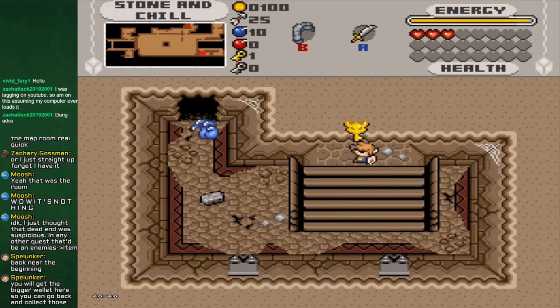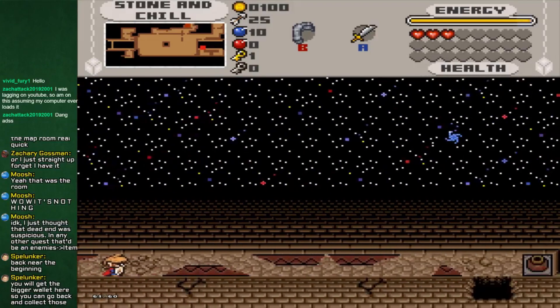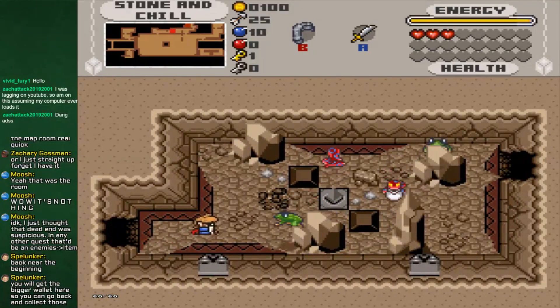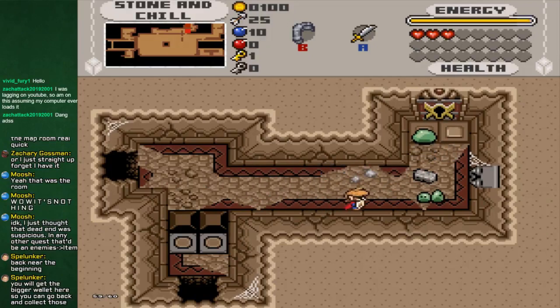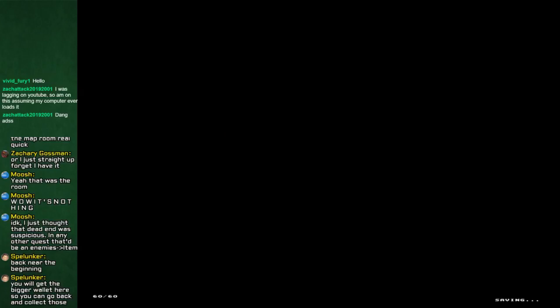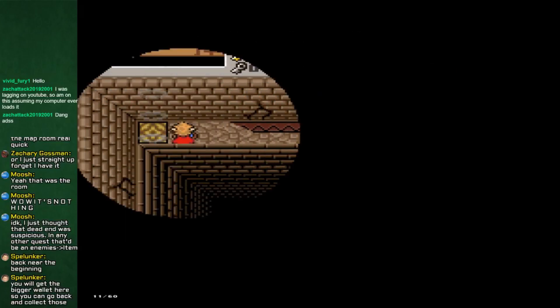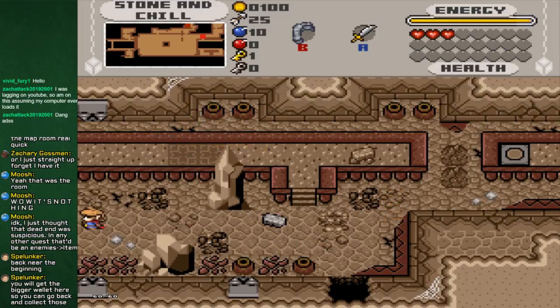Whoa, boss key! Yeah, where do you think you're going? Alright, so we have the boss key - let's head off to that boss. It's not even really grinding, you get so much from grass and such. We are going to save. I've already died twice... twelve times. I forgot that was the entrance. Getting there shouldn't take too long, at least.